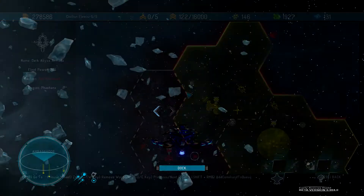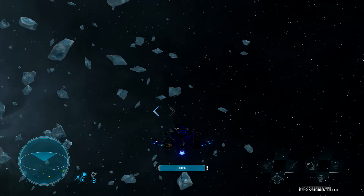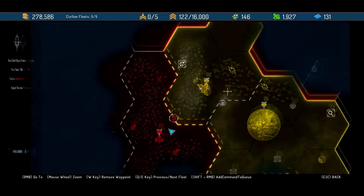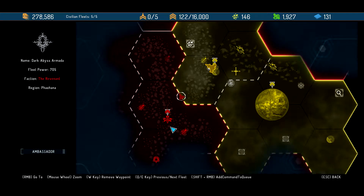We have one task ahead of us now - to capture another ship, and then maybe do some pillaging as well. That way we can get our perk.